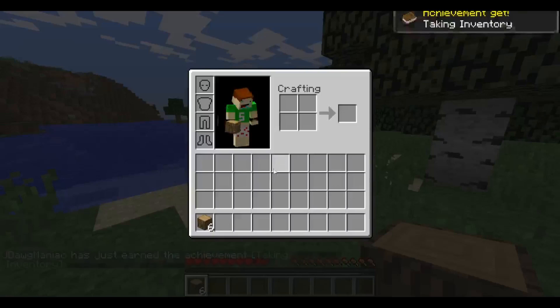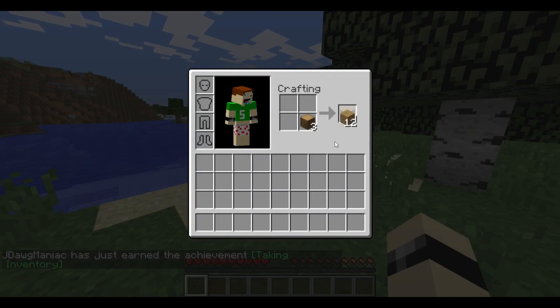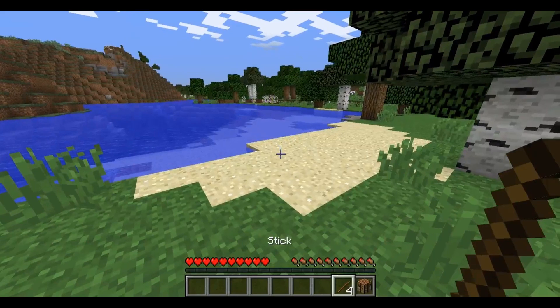Step 2. You're going to press E to open up your inventory. Throw that wood down inside there. You're going to craft a crafting bench and some sticks. Shift-click makes things move faster.